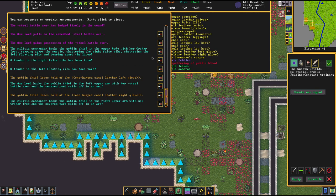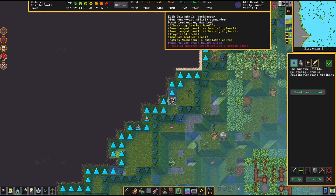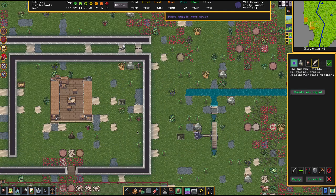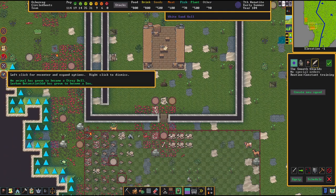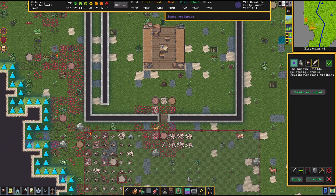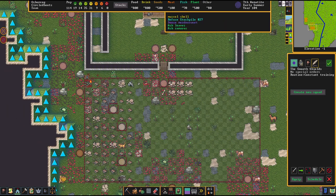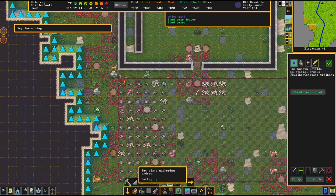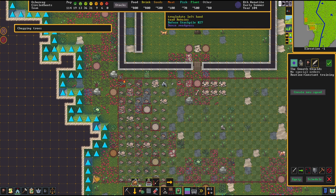There's another run-in with a goblin thief and my military — amazing, my brave dwarves. I'm going to leave that one locked though, because it's so far away from the base that I don't really have any interest in having that stuff over there. So far, so good. I'm going to order some tree chopping here because I feel like it.